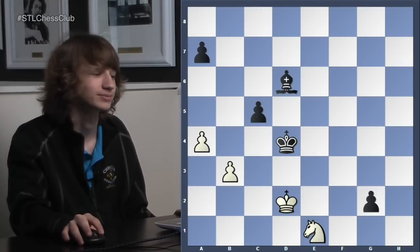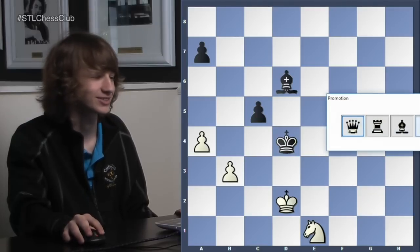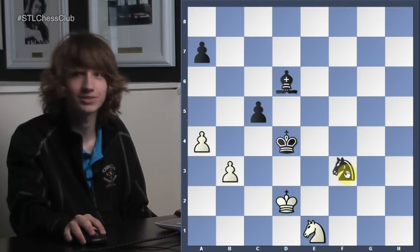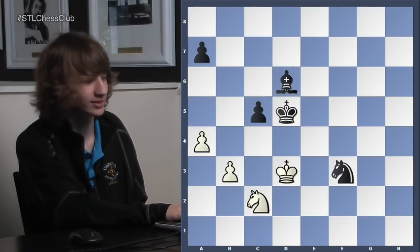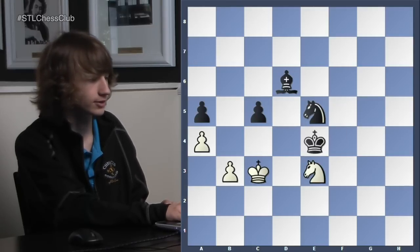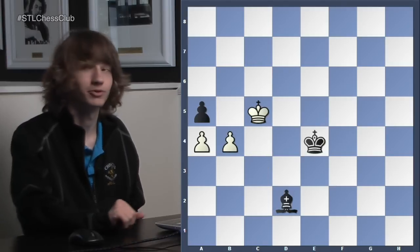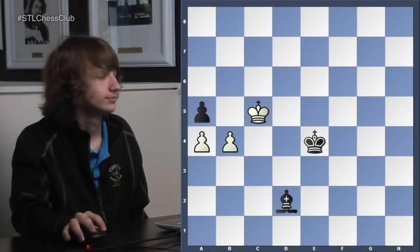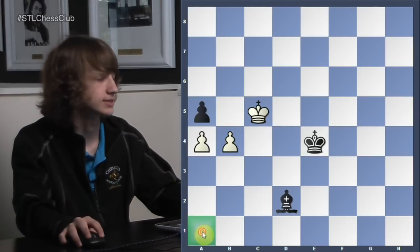There's no stalemate because white has other pawns over here, so there are always legal moves. What happens after knight to e1 if black makes a queen? You have the fork — that would be a huge mistake. White could play the fork, black moves away, white takes the queen, and now it's just an easy draw. But Karpov noticed this. So what did he play instead? A knight can't fork another knight — that's right. So knight g1 equals knight, defending the f3 square and playing around the fork.